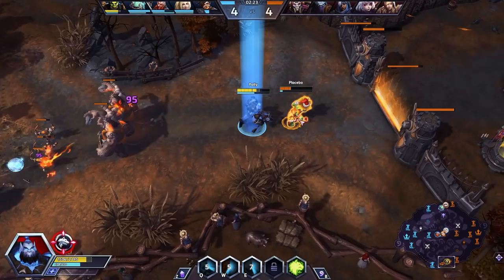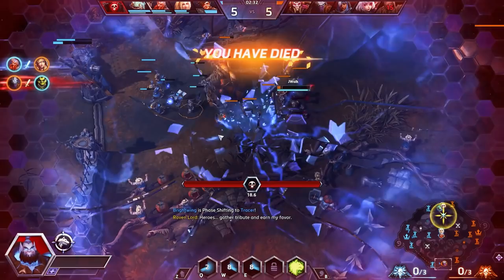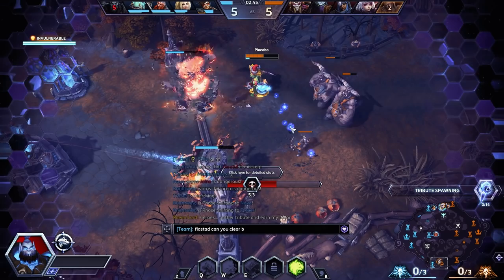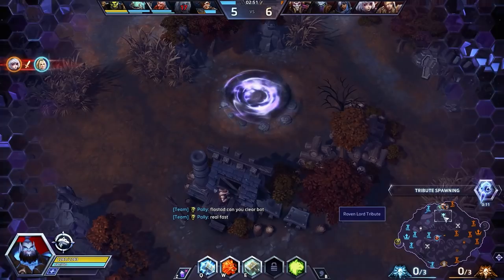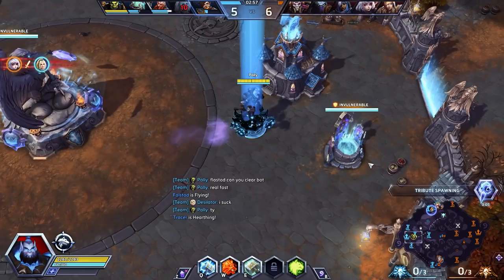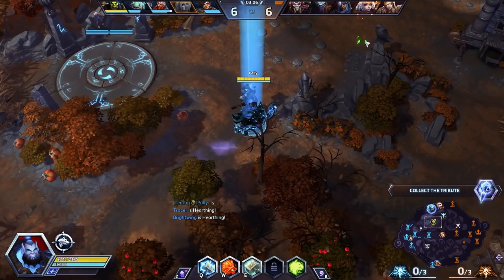The Nazebo is super low on HP. I tried to catch him, dodged the jars from Zeratul, traded in hoping for the best — you can see the health we were getting back was pretty high, but unfortunately I overextended a little bit too much. Falstad, can you clear bot? He should fly up to the objective — perfect. Keep all of this in mind as we build out the rest of our build, because this is the fundamental we're playing around for the rest of the game.